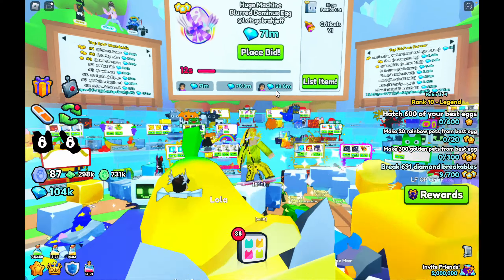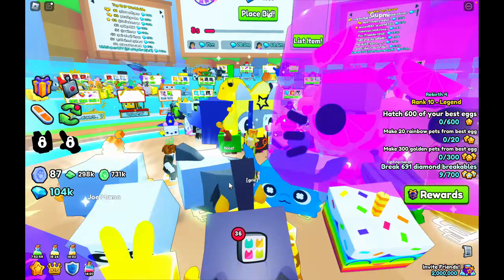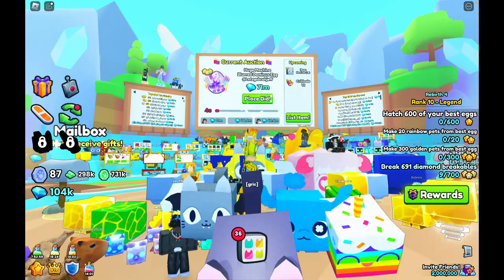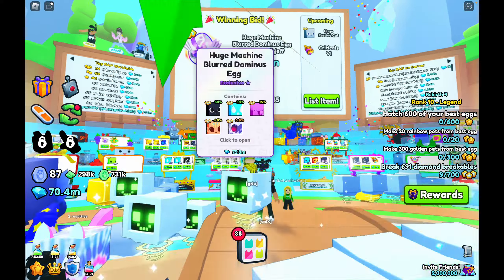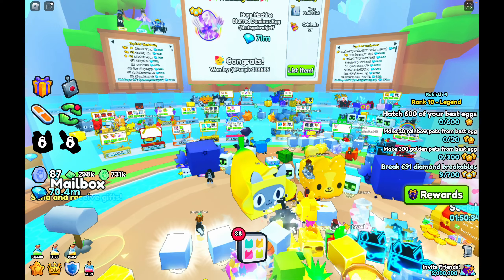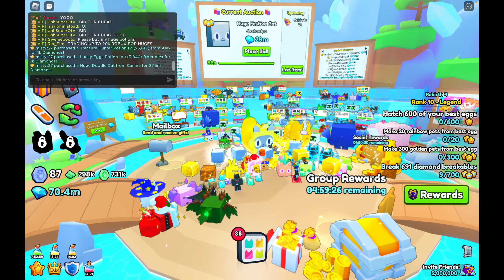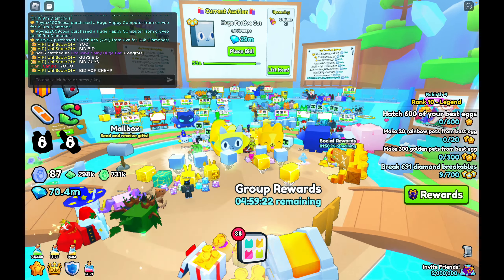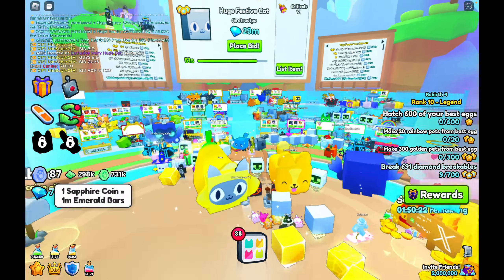So my huge blurred dominus is on the auction and it's getting some pretty good auction deals — 69.6 million gems, then 70 million. It's actually selling pretty well. It hasn't even been 20 minutes yet and it's already selling for 71 million gems, which is actually really OP. As you can see, this is easy to get, easy to make, and easy to sell, and quick.